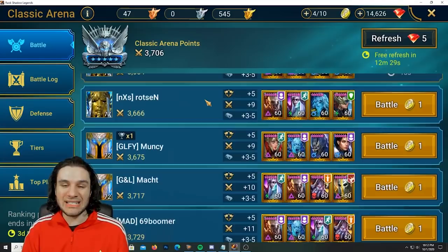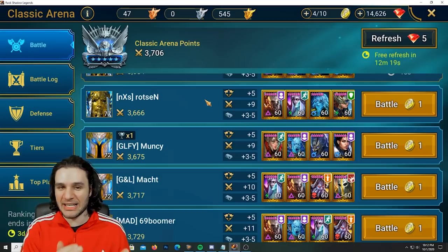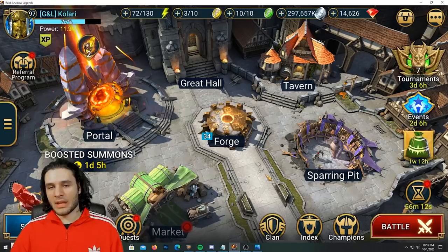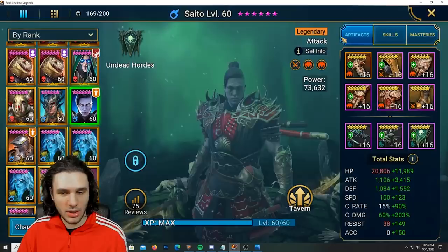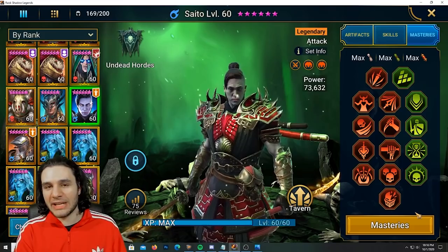Saito isn't a void affinity champion, so going against teams with a force or red affinity champion isn't ideal since he is a single-hit champion — a weak hit pretty much renders him useless against that champion if you want to one-shot them going first. He's using Helm Smasher in masteries here. If you're using him for clan boss, you want War Master instead.